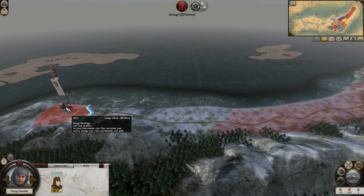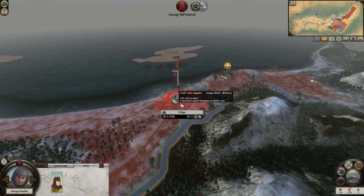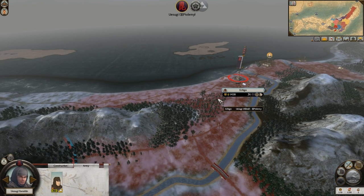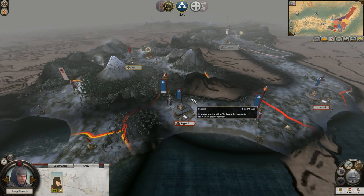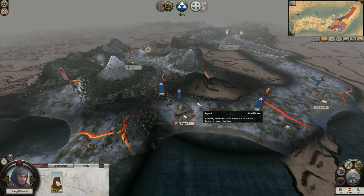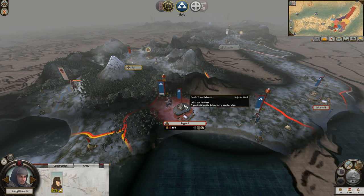I have a tip you probably already know - if your general gets more experience or is a higher level than your daimyo, he gets lesser loyalty because he gets an 'upstart general' trait. I wasn't aware of that. I do leave my daimyo in my capital, that's why I noticed - because they always get assassinated and it pisses me off. The daimyo doesn't get assassinated if you leave them in your capital, but if you take them into the field... Hello, who's offering me a peace treaty? The Hojo. Why?